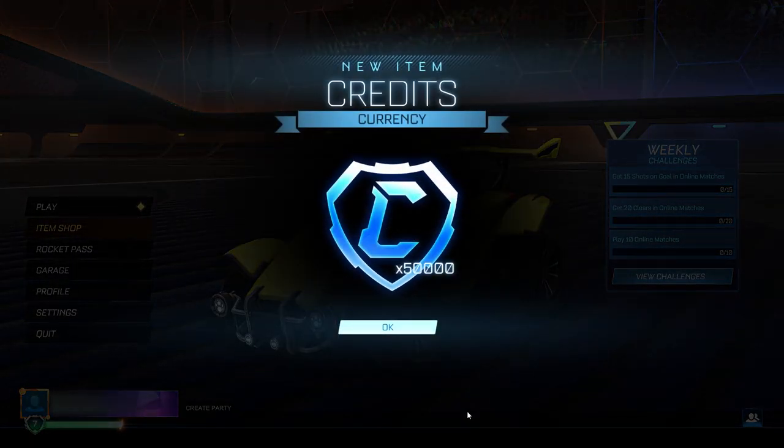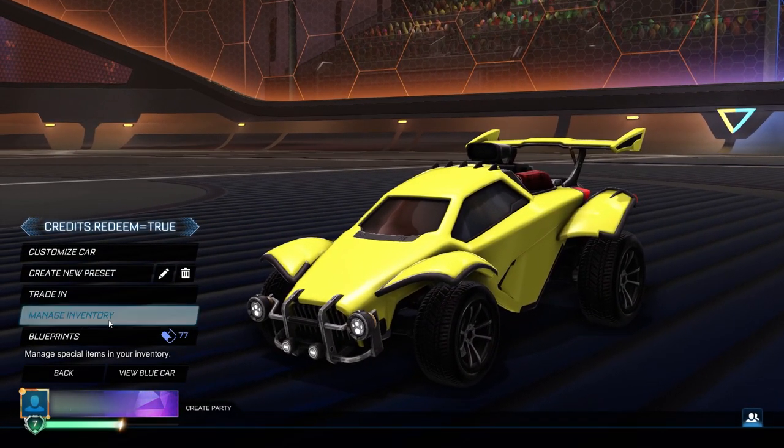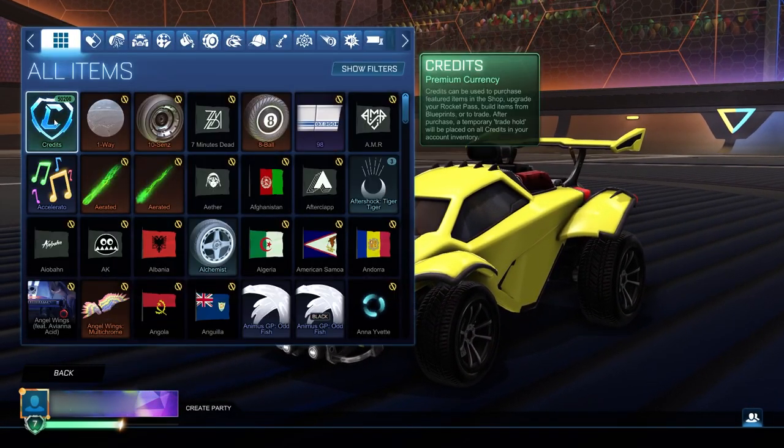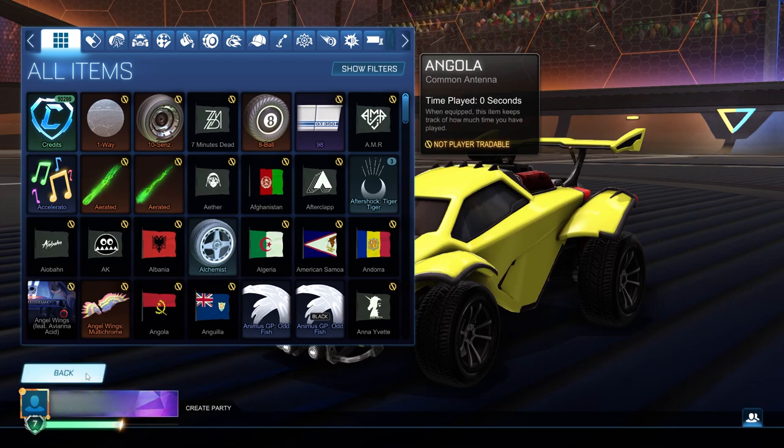Go back to the main menu and there it is — 50,000 credits for completely free in Rocket League. Honestly this is insane, I can't believe it works. That's so many credits and they're all working — it's not fake. Go check in your inventory: there they are, 50,000 credits ready to use. You can go ahead and buy stuff in the item shop, trade them, do whatever you want. 50,000 credits for completely free — you definitely don't want to miss out.